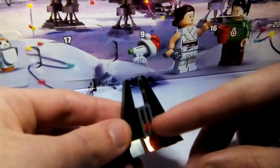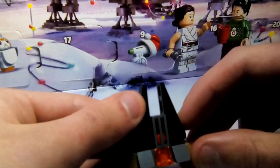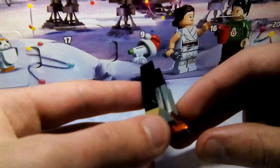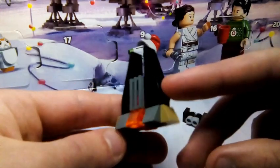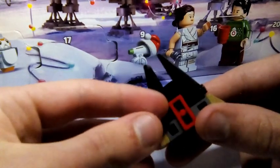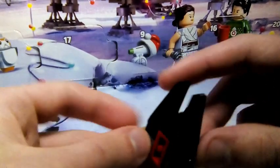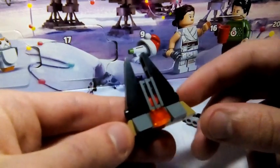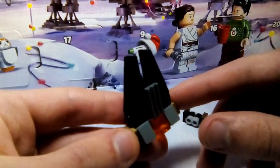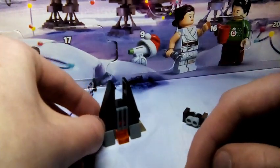Look at the main build, which is Darth Vader's castle on Mustafar. You can see they have the translucent orange there to represent the lava, as well as these long black spikes into the sky. They've got some gray and tan pieces on the side to represent the terrain. Go around back, you can see the red and black bricks that make up the build. And yeah, that's pretty much it for day 23. Cool Darth Vader's castle.